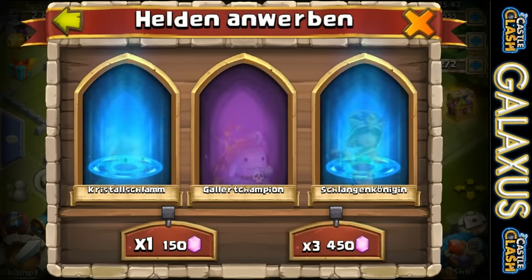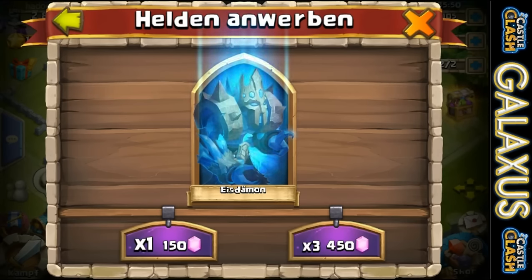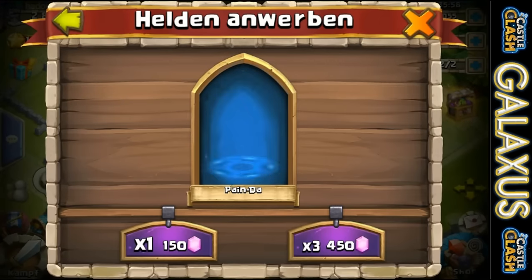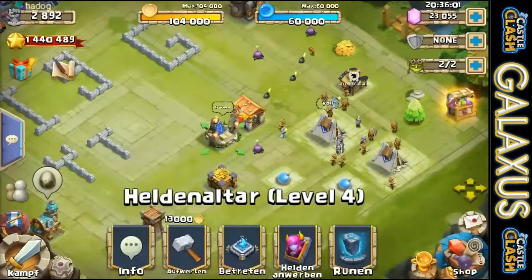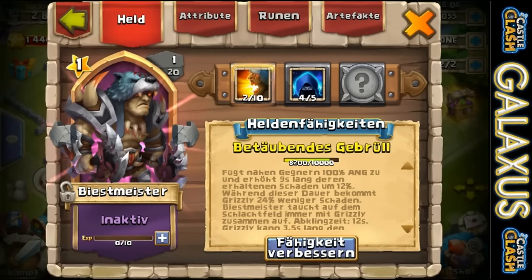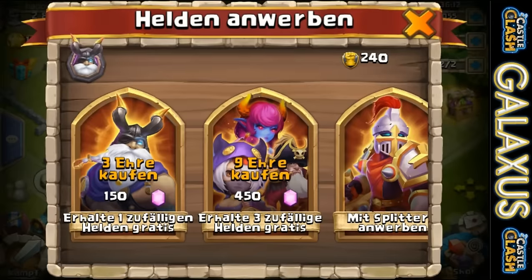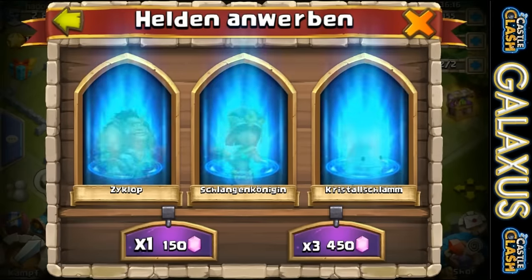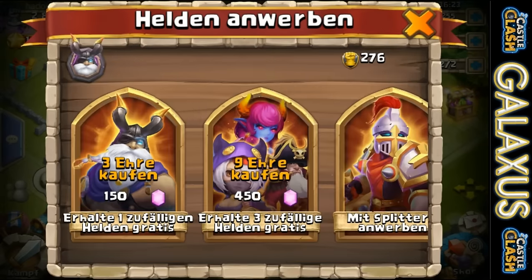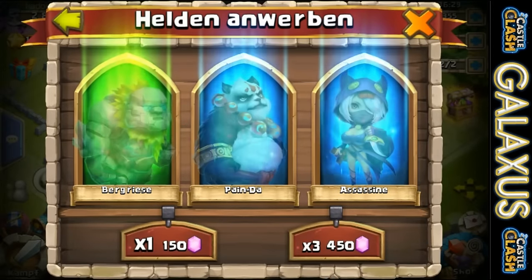Werewolf, Werewolf, Crystal Ooze, Gelatinous Champions - get out of here with all that. Panda, Ice Demon - oh my goodness, the German server is hurting us right now. Got a Cyclops, got a Panda. So time to keep on feeding. We got a Beast Tamer, we got a Pixie - we've gotten some pretty good stuff so far, but we definitely want to see more. Come on and give us some good stuff!